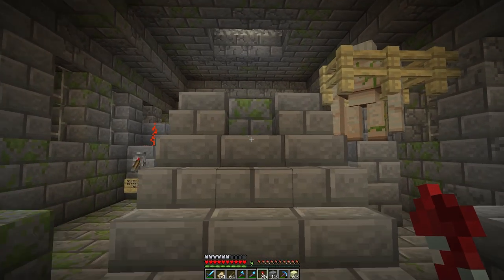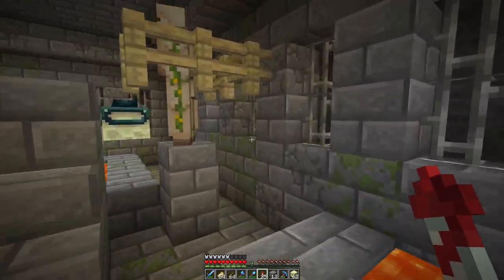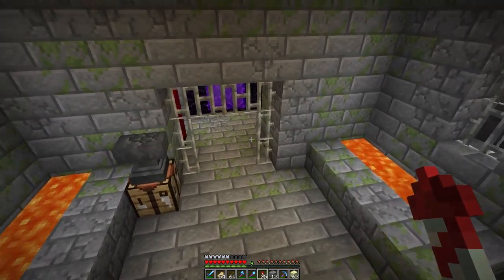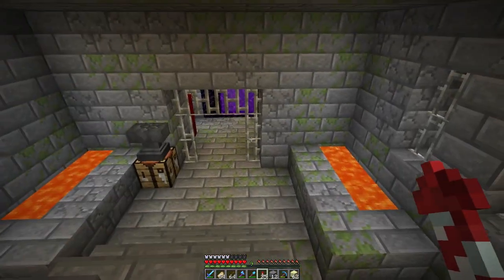And here we are. This is where the project ended up taking a turn. We built a simple obsidian farm, and the one that I built actually uses a skeleton to shoot through the portal at an iron golem. Works great — works awesome. We get a bunch of obsidian from it. It is actually a beautiful piece of art.